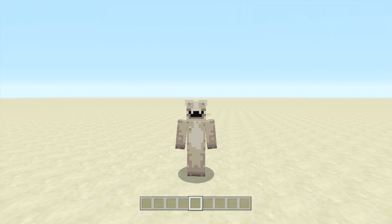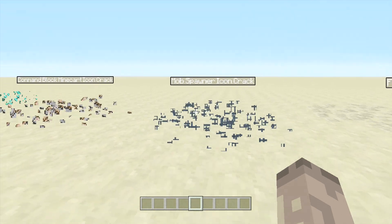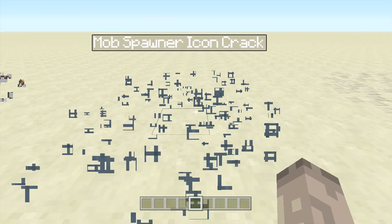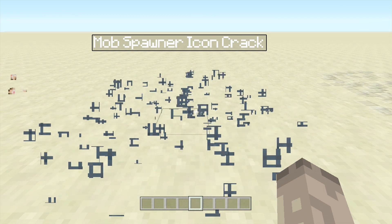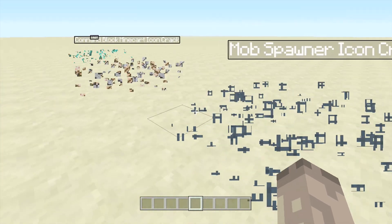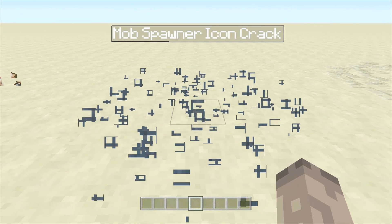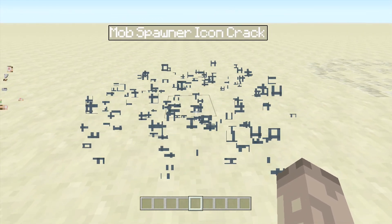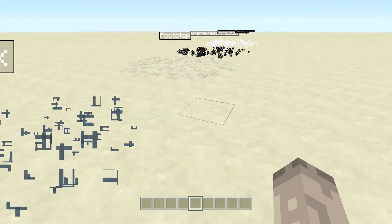Just quickly before I focus on this tutorial — this game got updated, which I can't believe. I think it was just a bug fix, but it's actually fixed the icon crack because it was showing up as chainmail. I haven't changed that; I've left it exactly how it was. I've just loaded up this world again and it's actually breaking mob spawners now, which kind of looks like Shreddies if you know what that cereal is.